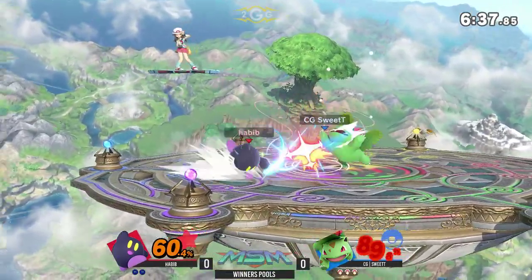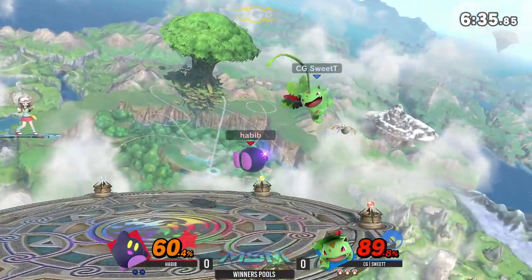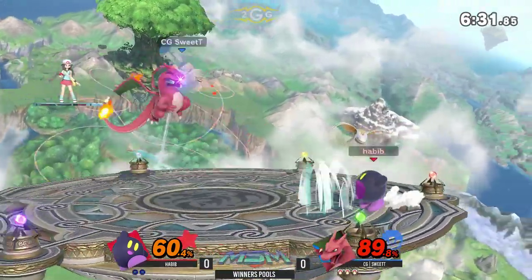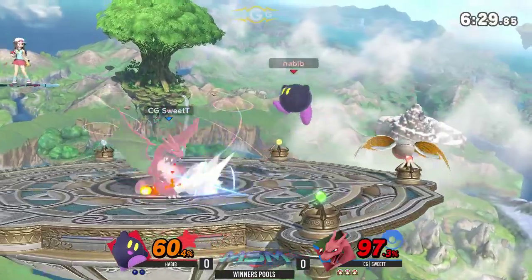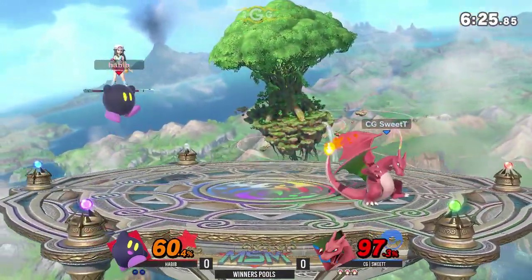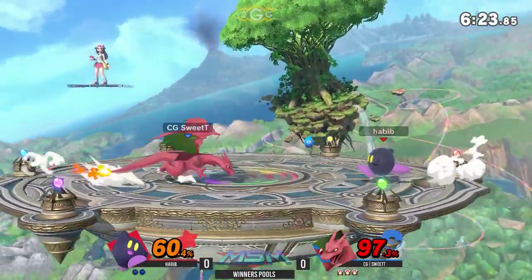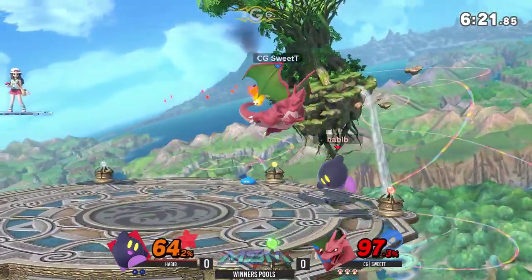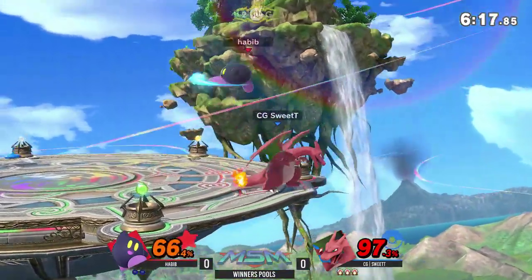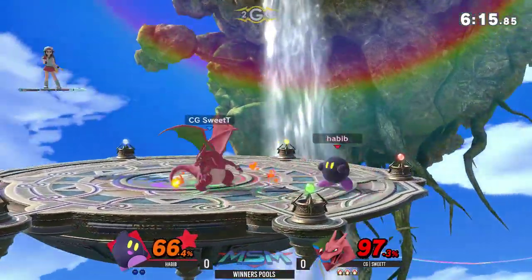Such a good option on him. Here comes the down air into the jab. I think he could have gotten grab into up B there for a little more damage. Trying to get a little more down, Habib. But positionally, the jab pushes him a little further. Habib trying to get something — down 60% only on him — but he was able to get a stock with a well-placed F-smash. Kirby's F-smash is so strong; it's like one of his best tools in his kit.